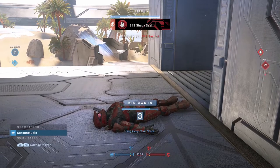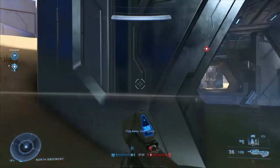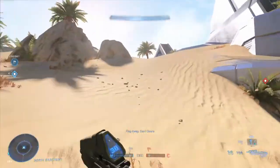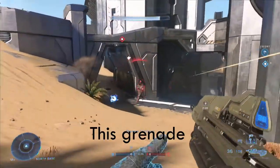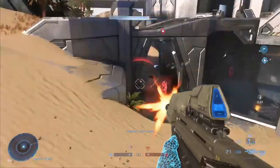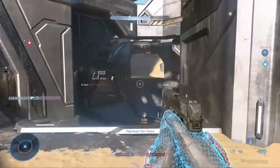There are a lot of fun grenade types. They bring back the spike grenades from Halo 3, there's of course the frag grenade and the plasma grenade. They also introduce a new grenade — the dynamo grenade — which drains health and disables vehicles. It's a super cool and fun new thing to try out.